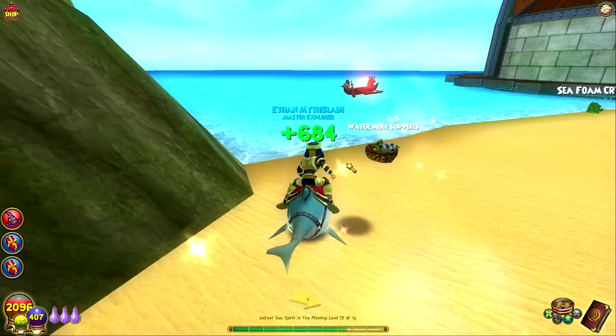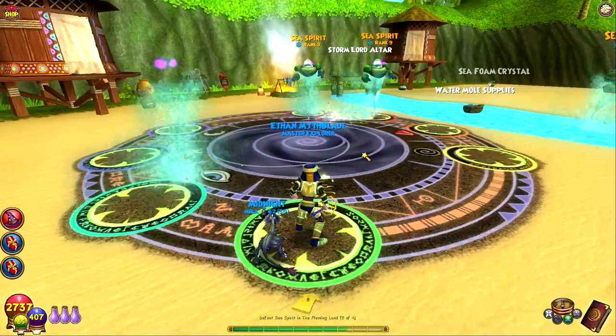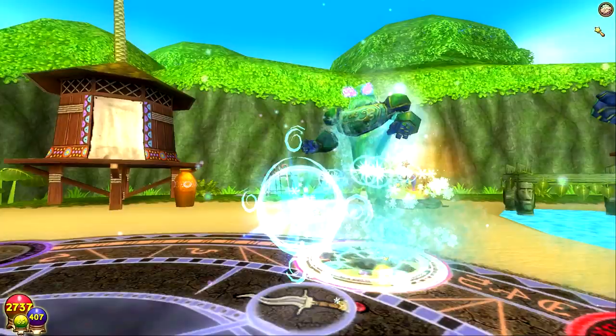The gear sells for about one to three thousand max — that's really good gear. I like this little water area and we have to collect the supplies, but at least we don't have to defeat anybody. All right, humongofrog — I think so, we'll keep that.